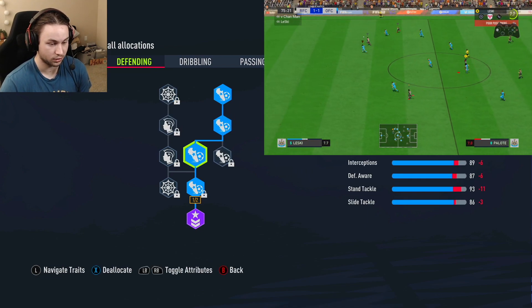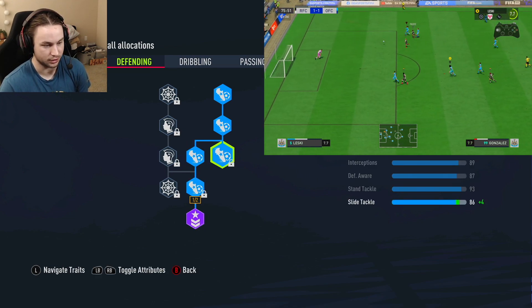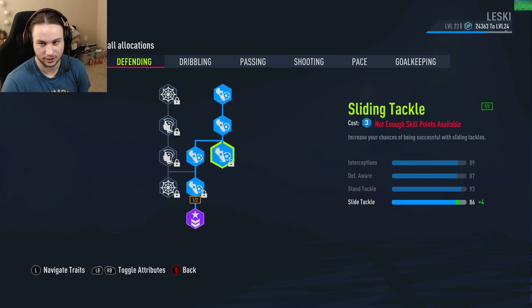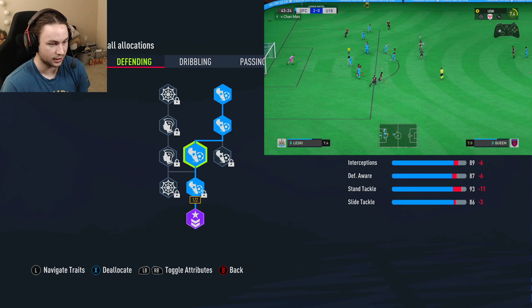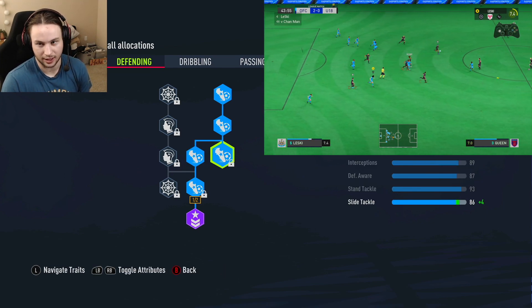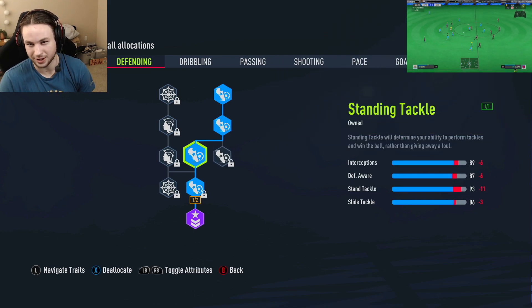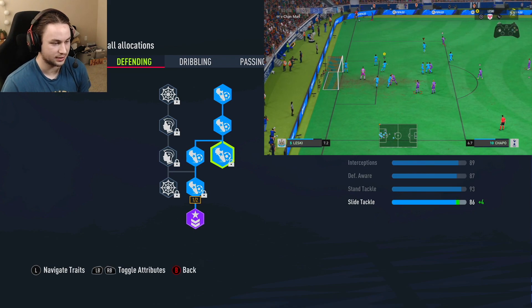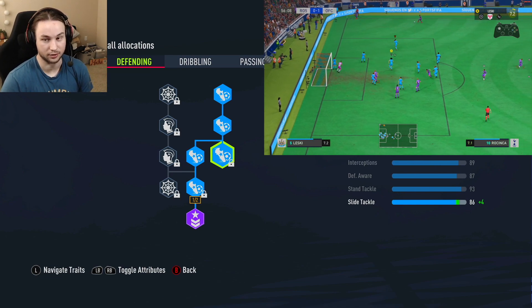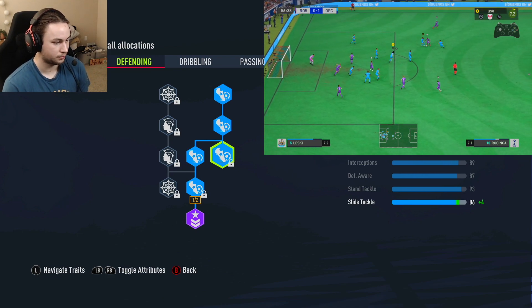Defensive awareness is really important to have at a decent level. If you had more skill points, getting those extra interception nodes to reach 92 interceptions and pushing defensive awareness over 90 would be ideal. That's only three skill points, so it's a pretty good option if you have extra points to work with. But this is it for the defending page — very good defensive ability overall with 93 stand tackling. Eighty-six slide tackling is good enough for a center back since you're going to be standing tackling a lot more.